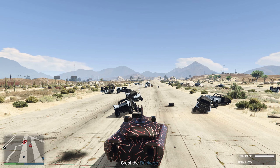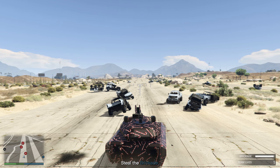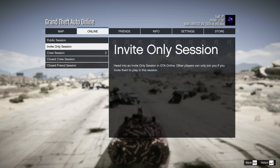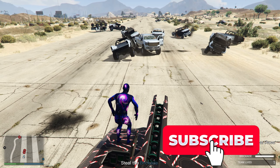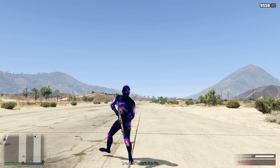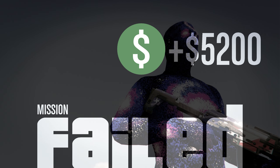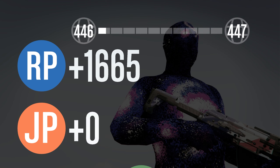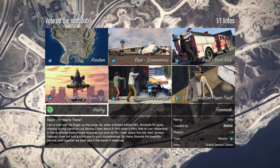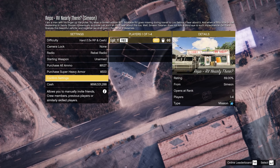At some point you'll stop getting RP — that's totally fine, they probably made it that way because of this exploit. If you want to keep gaining RP there are two ways. First, press Options, go to Online, find a new session, go to an invite only, and reset it from there. Or what I like to do — which makes it easier — is just run up to the NPCs and let them shoot you. Once you die it should fail the mission, then you can replay it. It does give you a good bit of money and bonus RP. Just replay it over and over again.